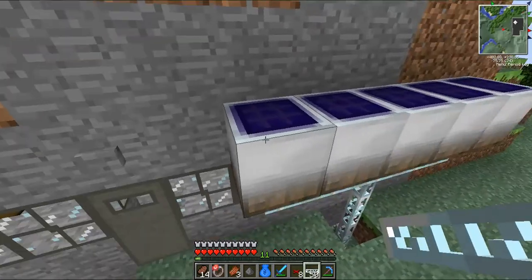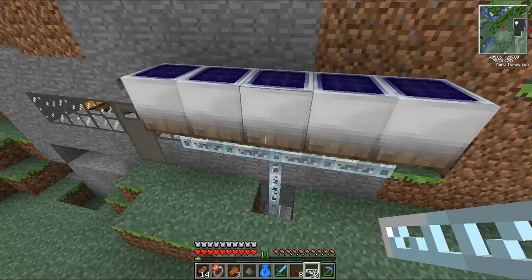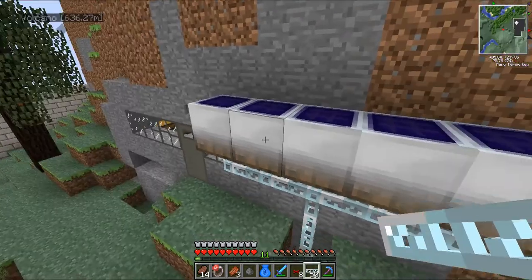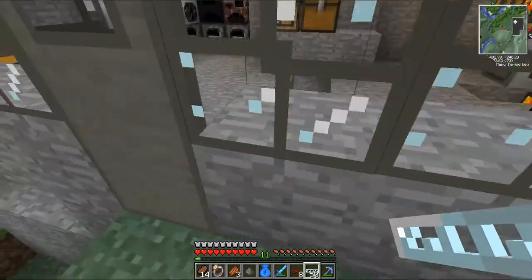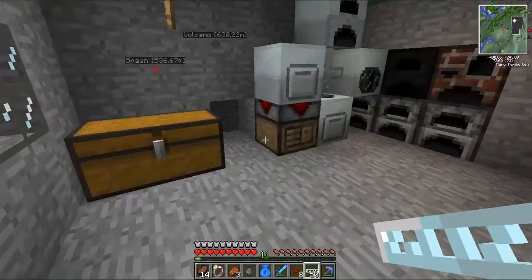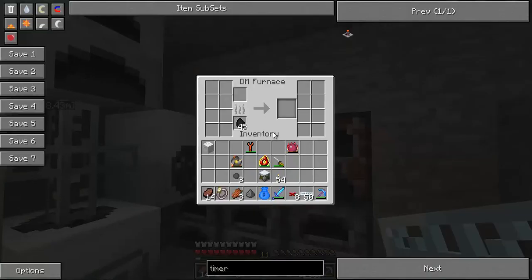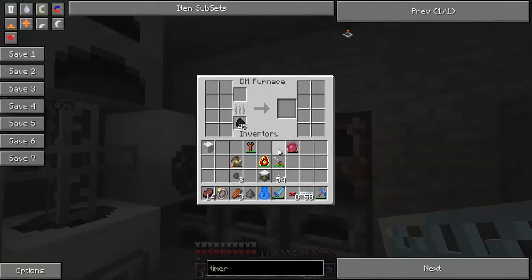Oh, here's my solar power. Solar rays, no voltage — they lead to my MFP. This is Dylan's side of the thing, which is also kind of my side because I made the dark matter furnace and the alloy furnace.